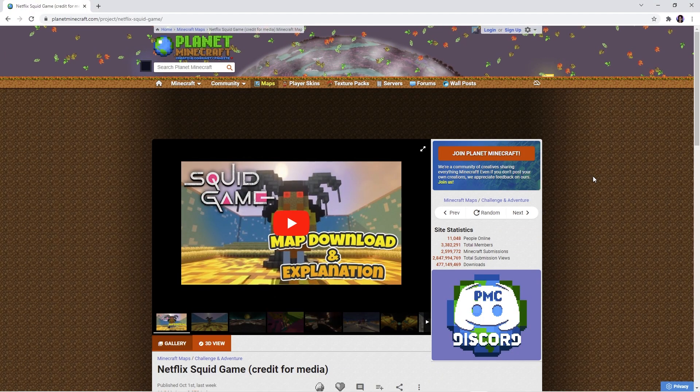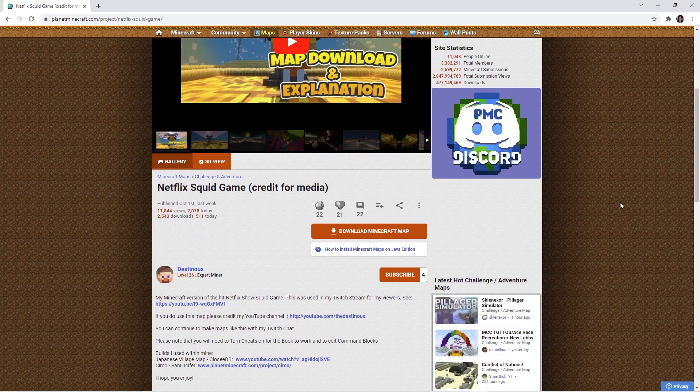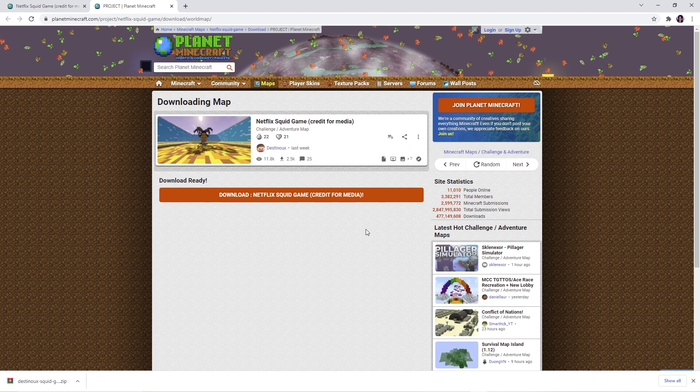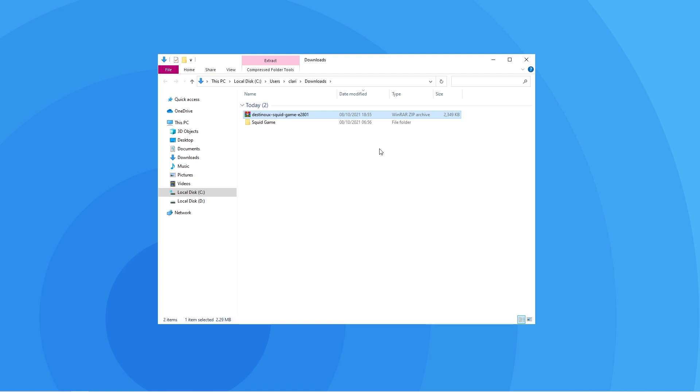To download the map, use the link in the description to get to the official download page. Scroll down to where it says 'Download Minecraft Map' and click it. If it opens another page, simply wait for the ad to finish for your file to be downloaded. You'll then have to extract the zip in order to get the map folder. To make the next step easier, move this folder somewhere easily accessible, such as your desktop.